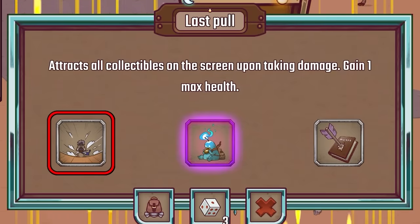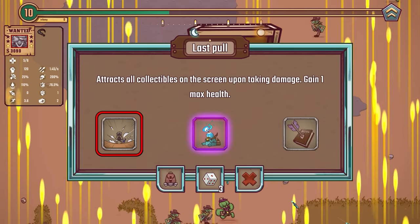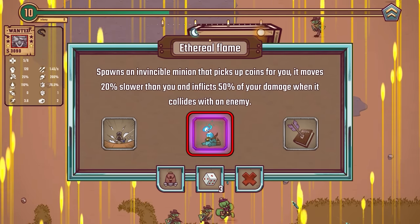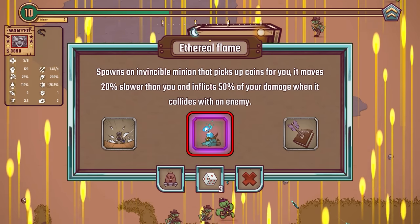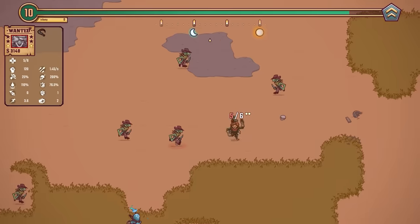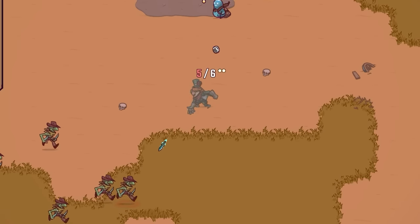What have we got here — attract collectibles on screen upon taking damage, that's quite cool. But look in the middle, we got a purple! I love a purple. The ethereal flame spawns an invincible minion that picks up coins for you — it moves 20% slower than you and inflicts 50% of your damage when it collides with an enemy. Yes I want a minion! It's like I've got Paddy. Oh he's getting all the coins for me — that's amazing.